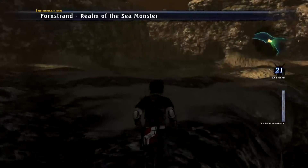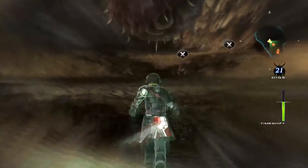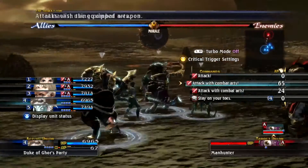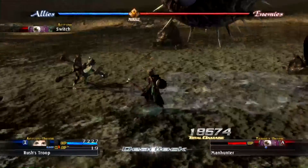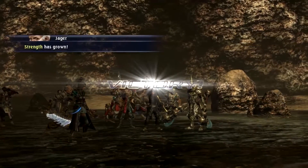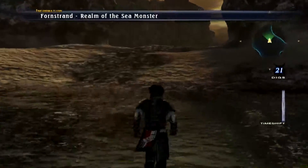It didn't show me going to the world map or running through the first area of the zone — just us zoning into Realm of the Sea Monster, finding more manhunters, and doing some damage to these ocular enemies. We don't have the weekly or daily for these. At some point we're going to need drops from captured eyeballs — Evil Eyes, I believe. So this is not the last time we'll be farming eyeballs, but I think it's the last time for this guild.